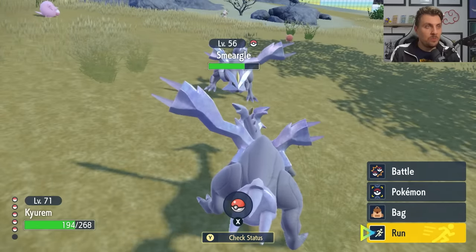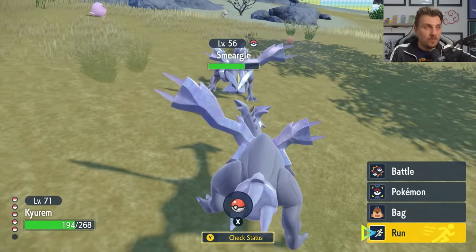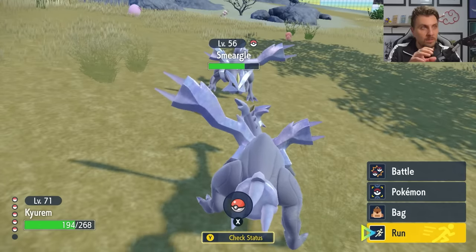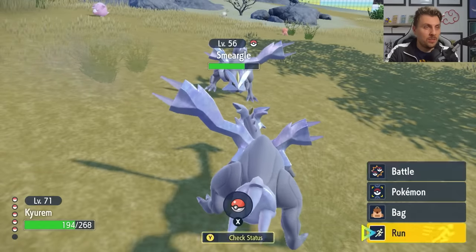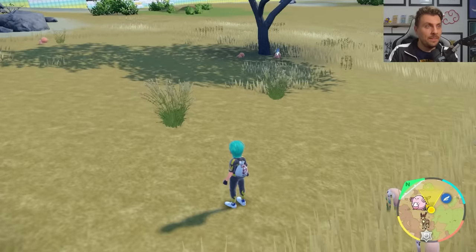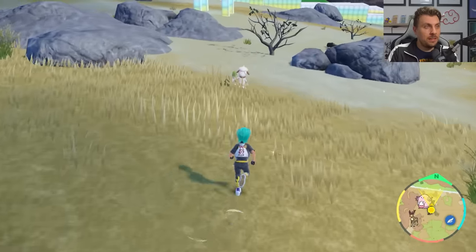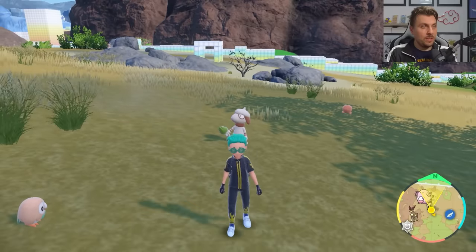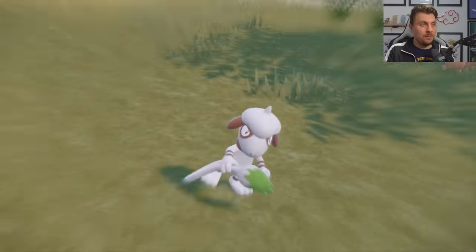After using Struggle, run away from the battle and pay close attention to the Curam. If the Smeargle-as-Curam turns around and kind of warps or glitches away as you run, then you've done the glitch correctly. If it just disappears normally, the Smeargle wasn't in the right position. We'll need to find another Smeargle and reposition it slightly to get it into that perfect spot — just tweak its location a little bit closer to the tree and try the whole process again.